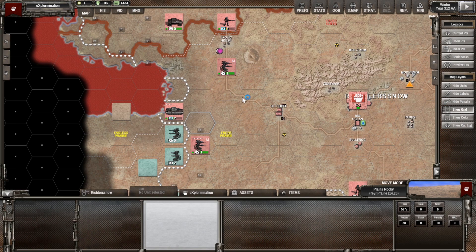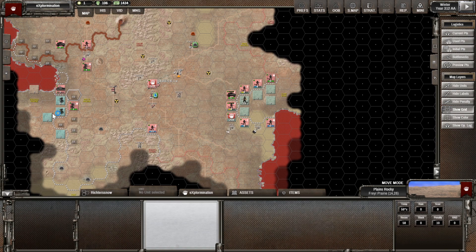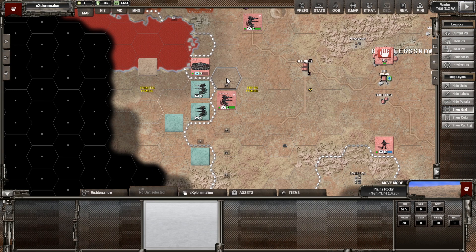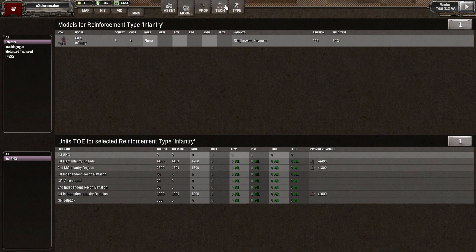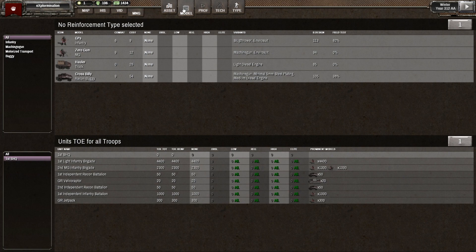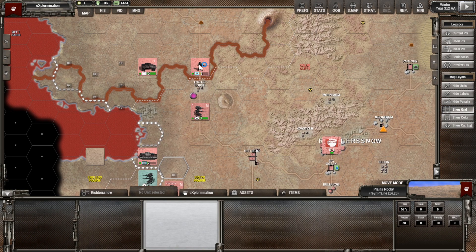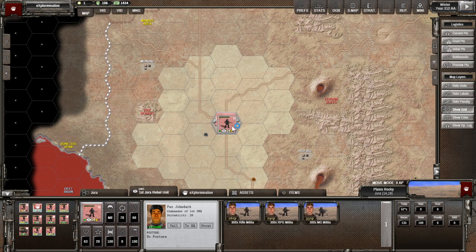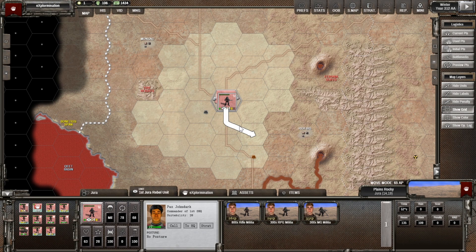We do have our own walkers which we are bringing in to counter them, but we do need to get some kind of anti-vehicle units up here as soon as possible. As of this moment, we don't have much in the way of technologies to be able to do this — we don't have any RPGs or anti-tank or tanks ourselves, so we are relying on whatever we've got with the Militia, because some of the Militia units are likely to have RPGs. We've got some RPG Militia here, but they're only doing 20 hard attack, which is just not enough, and there's not enough of them either.